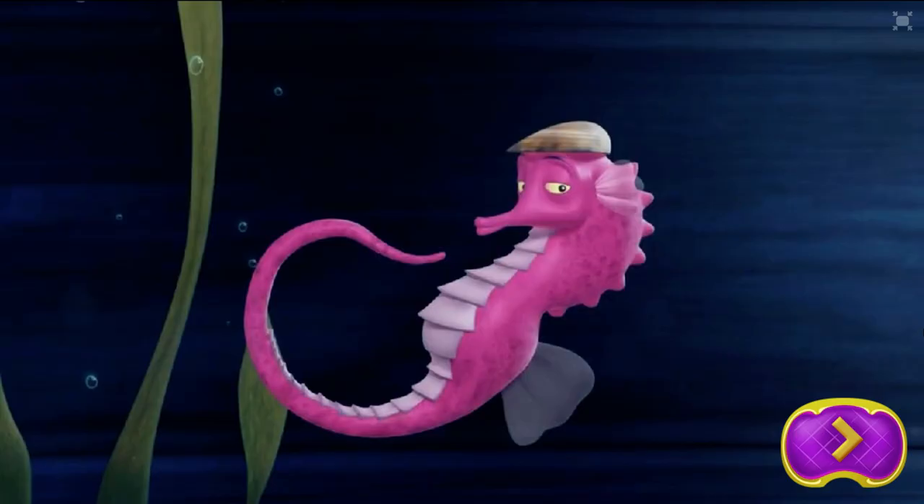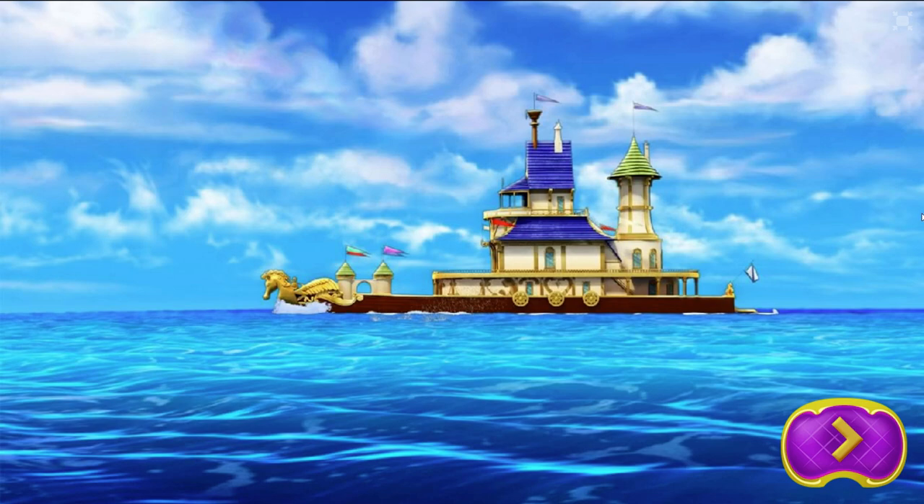Hello everyone, I'm Sven, Princess Una's helpful and quite handsome seahorse advisor and friend. This is the excellent and amazing story of The Mermaid Princess. It all started when Sophia and her family sailed to Meroe Cove on their floating palace.